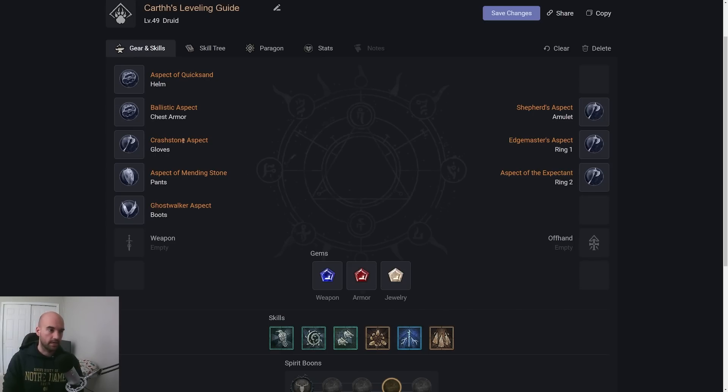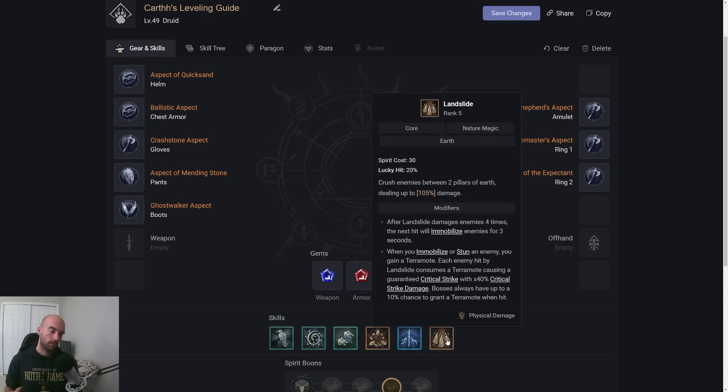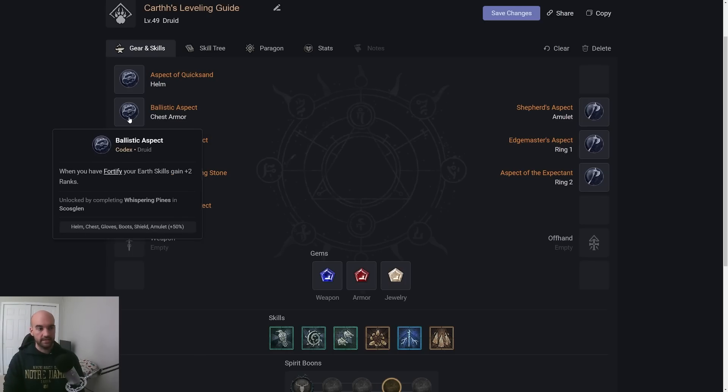We're also looking at the Quicksand plus Crash Stone combo. Aspect of Quicksand means damage from Earth skills will slow enemies hit. Monsters will generally be slowed or immobilized with Poison Creeper, but sometimes Poison Creeper won't be up. When we use Landslide, the first hit applies the slow and then the second hit gets any bonuses from slows. The biggest bonus is from the Crash Stone Aspect: Earth skills deal more critical strike damage to crowd-controlled enemies. Since our Terror Motes are making us always crit, this critical strike damage value always gets value. Quicksand ensures that even without Poison Creeper up, we still apply a crowd control and benefit.